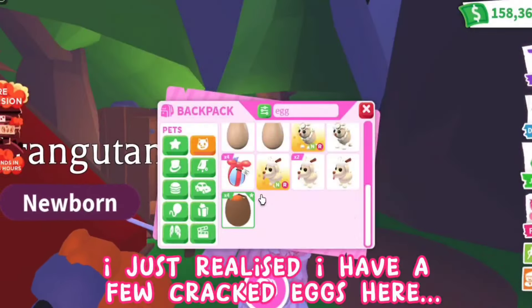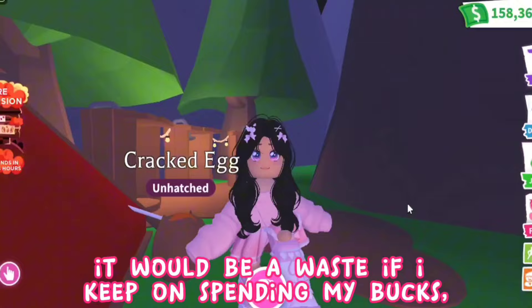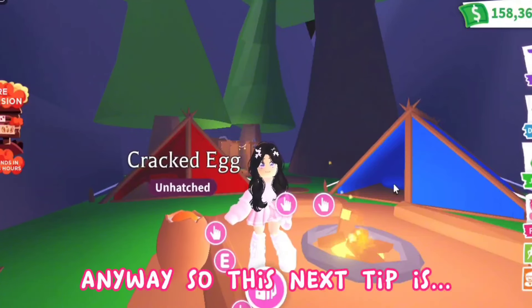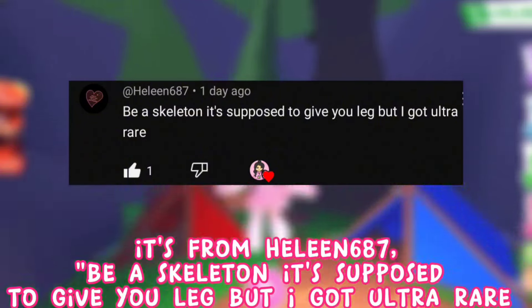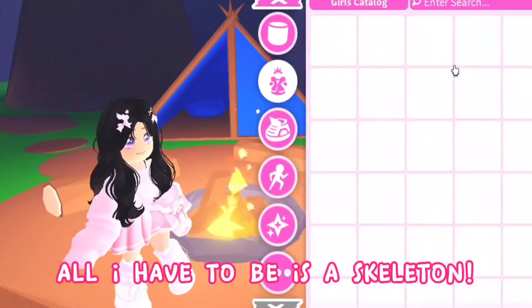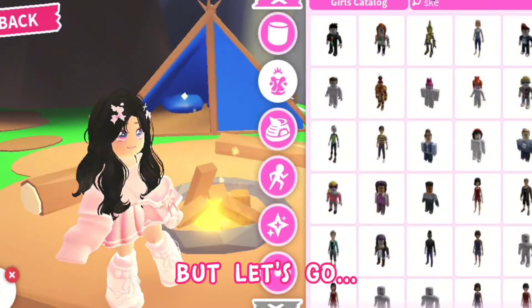I just realized I have a few cracked eggs here. It would be a waste if I keep on spending my bucks — I'm saving bucks, so please understand. Anyway, so this next tip is from helene687: be a skeleton — it's supposed to give you a legendary, but they got ultra rare. Wait, really? All I have to do is be a skeleton? This is hilarious, but let's go!